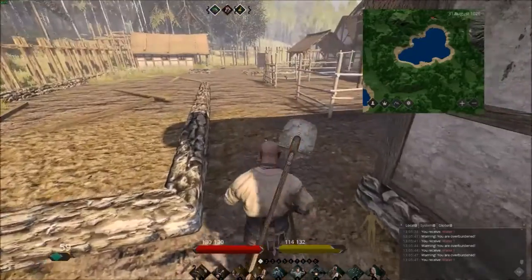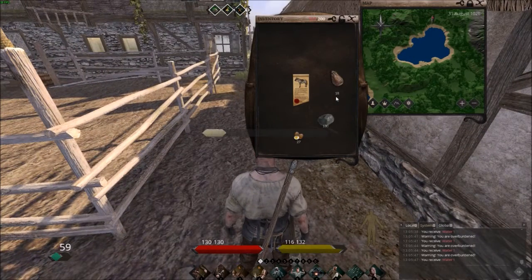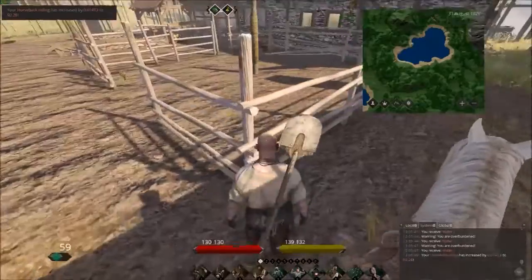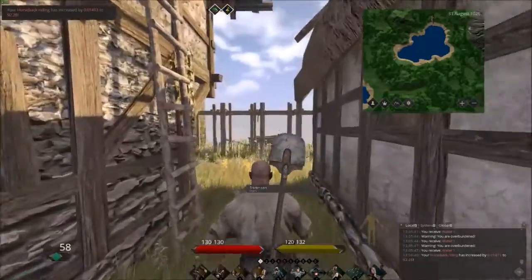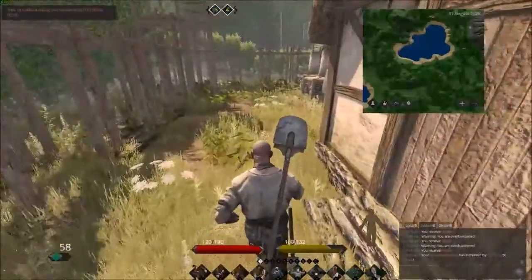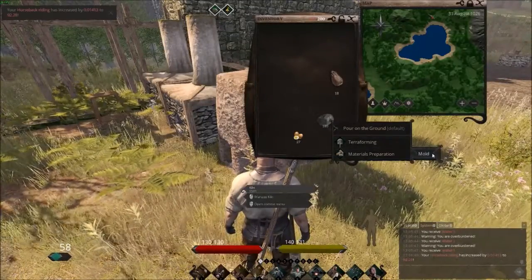Gonna drop off the warhorse real quick, cause it's a bit heavy. I might as well just put it here on the outside — kind of like it if the livestock is standing around here. Got some life in my town. Back to the kiln — let's make some clay tiles.